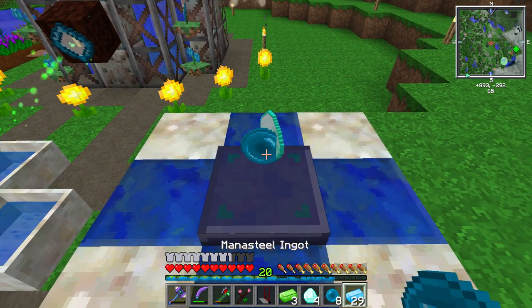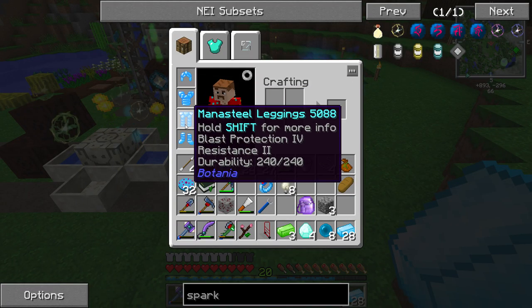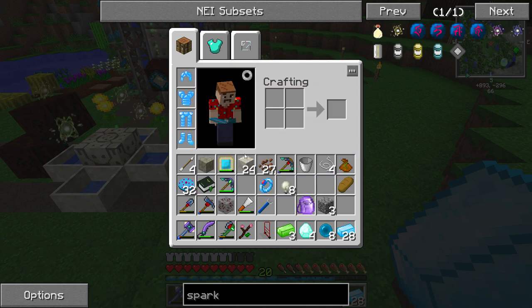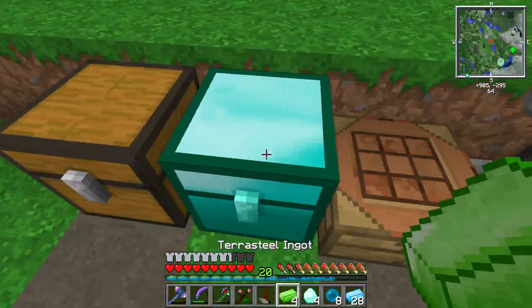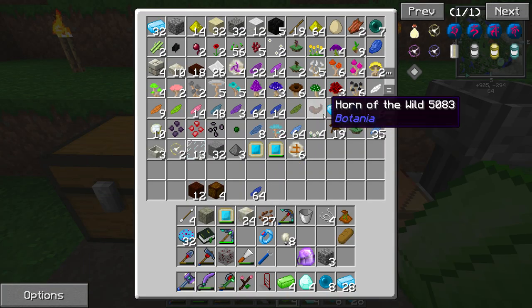I'm going to make one more and then we'll do some stuff with these. Ideally I want a whole suit of terra steel armor — it's pretty awesome. Each piece gives you extra hearts and it's about the equivalent of diamond armor. There we go, we've got four terra steel ingots.